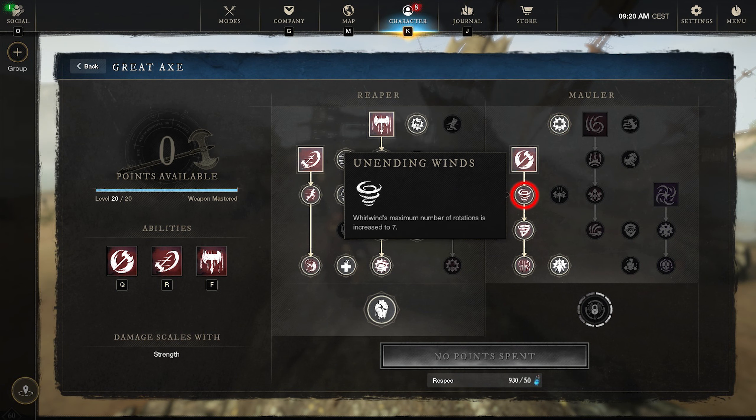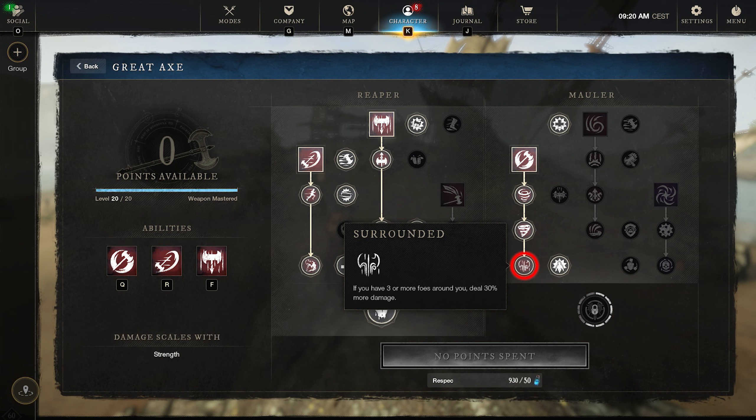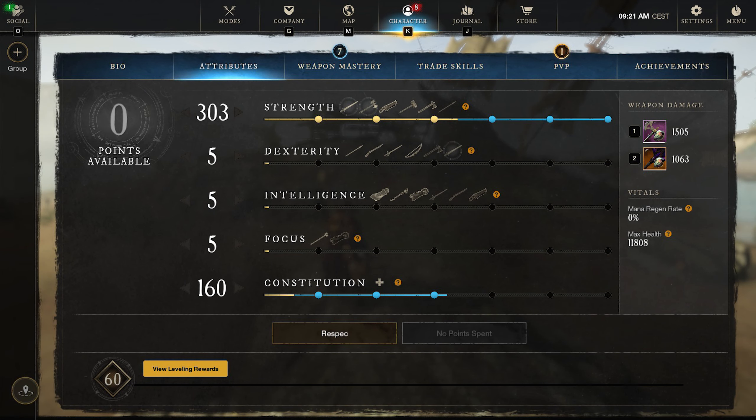Now over to the Whirlwind. We're going to upgrade this to Unending Winds, which increases the amount of spins to 7. Then Gusting Winds, which increases movement speed by 100% while it's active. Then Surrounded — if you have 3 or more foes around you, you deal 30% more damage. And then Center of Attention — while holding the Great Axe, you gain a 10% damage buff when 3 or more enemies are within 4 meters. For attributes it's really simple: 200 Constitution and 300 Strength. I'm using the 40 Constitution food, so I go 160 Constitution and 300-plus Strength.